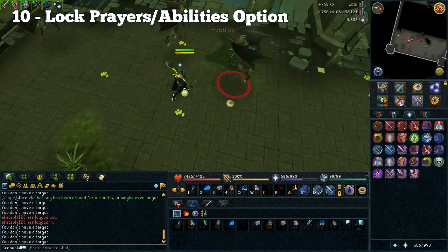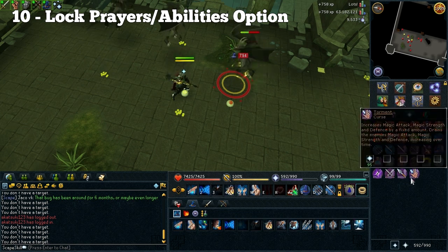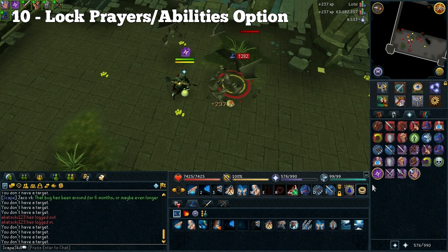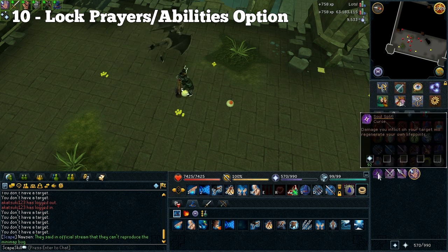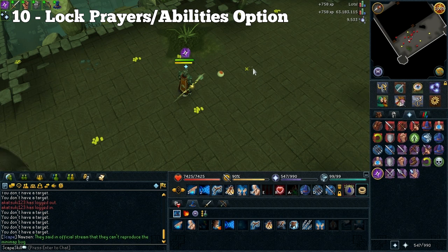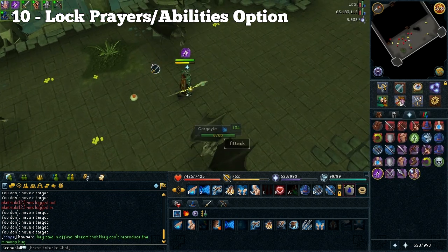This next one isn't really a bug, it's just more of a helpful thing to have — and that is the ability to lock your prayers and abilities. When I've been to bosses and I'm clicking fast, I go to click on an icon and it drags it instead of clicking on it, which can lead to me taking a lot of damage or in some cases dying. It'd be cool to have an option to actually lock the prayers and abilities so that you can't drag them anymore. That'd be really helpful and it shouldn't be too hard to implement.